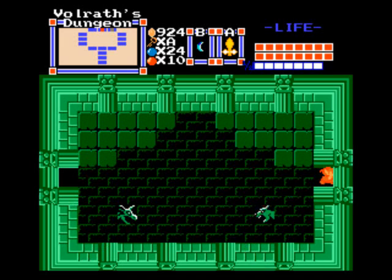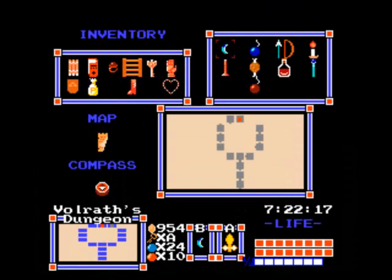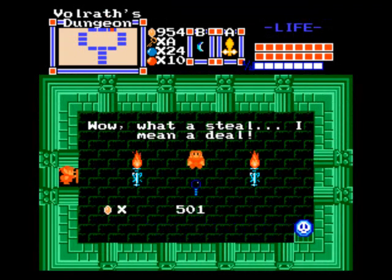I'm not sure what happens when you run out of magic - if you can even use your wand. I know you can't use the magic, but can you still at least swing your wand out to do damage? This is why you need the giant wallet, because you can only hold 500 rupees with the small wallet, and look how much this thing costs.